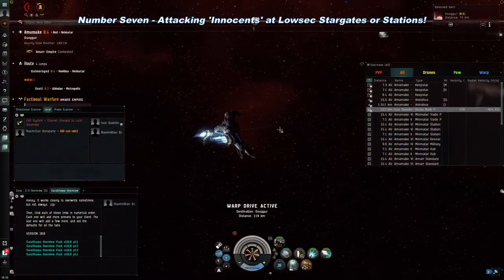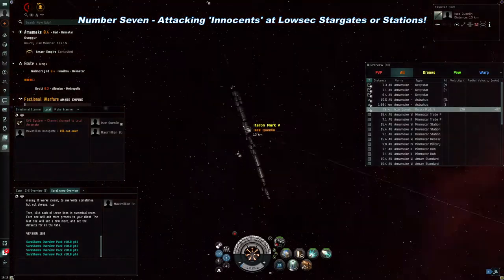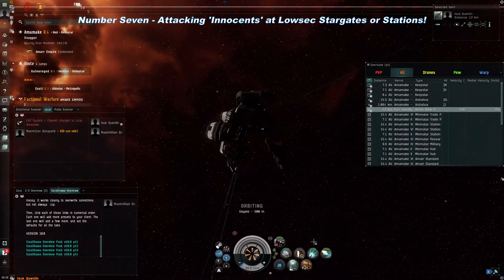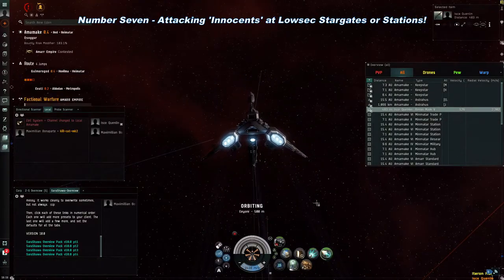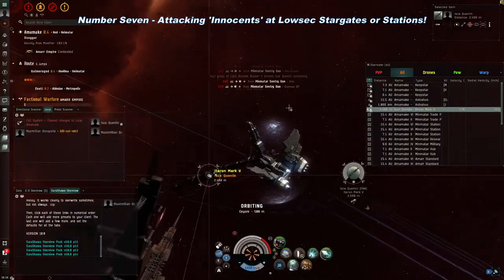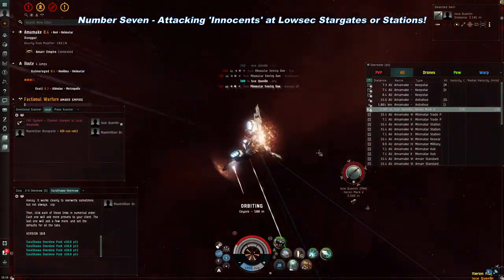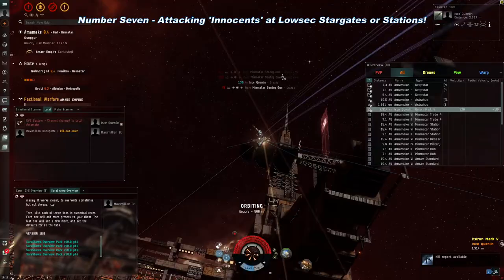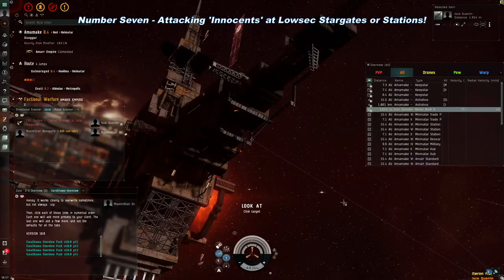Number 7 – Attacking neutrals on a low-sec gate or station, but being destroyed by gate guns. So you're flying along in low-security space, where you're free to shoot people without interference from the NPC police. You're in a frigate or destroyer, which are not the tankiest ships in EVE. You come upon a stargate, and oh look, there is someone in a little frigate just sitting there. You can just shoot them, right? Wrong. If you attack someone on a low-sec stargate who is not a criminal, pirate, or suspect, you will suddenly find yourself taking damage from seemingly nowhere — the gate sentry guns. And because you're in a mere frigate or destroyer, you will probably find yourself in a pod floating next to the burning wreck of your ship. Those sentry guns do a total of over 300 DPS all the way out to 150km, and they don't miss. So unless you're in a ship that can tank those gate guns or you know certain maneuvers, don't go shooting neutral non-criminals on stargates.